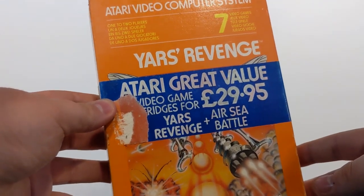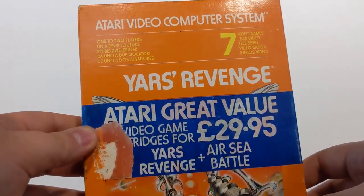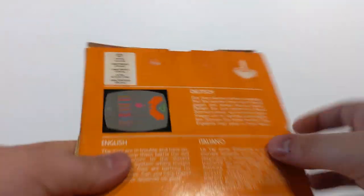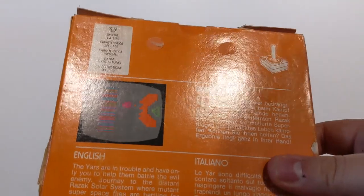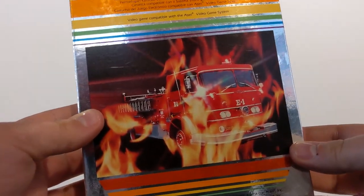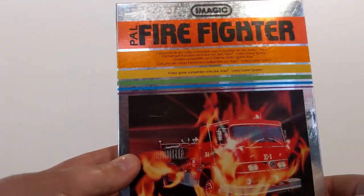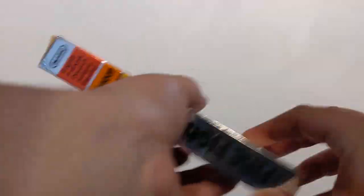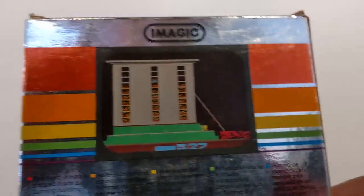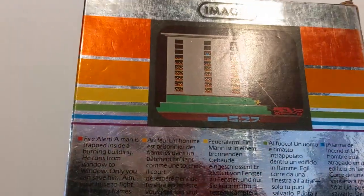Yars' Revenge — if you haven't heard of this one, it's a very good game. It's a shame there's a massive sticker on the front of it. It's a really good one; I have this one in my personal collection. Firefighter — literally a fire engine on fire. Not really the greatest front cover, but you're a fire engine and you fight fires that happen in the towers. Pretty straightforward.